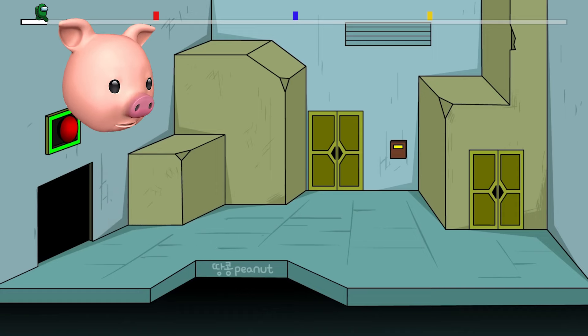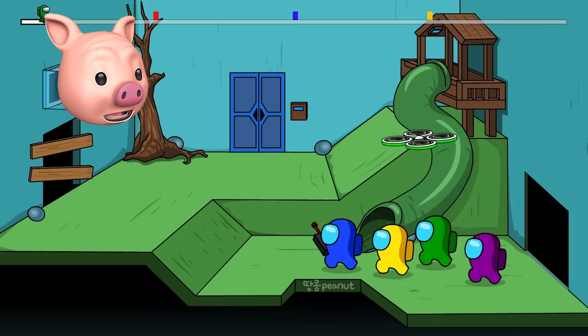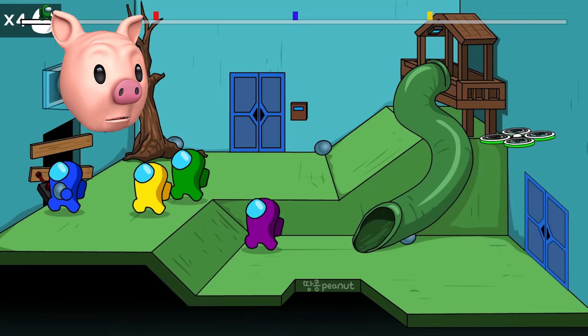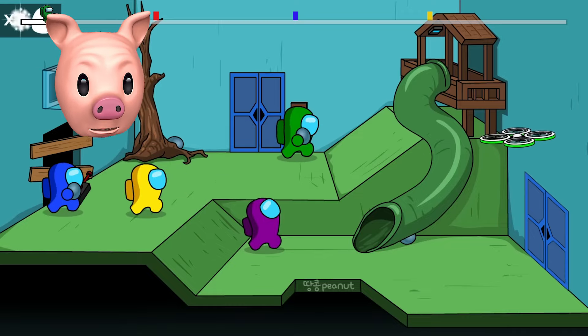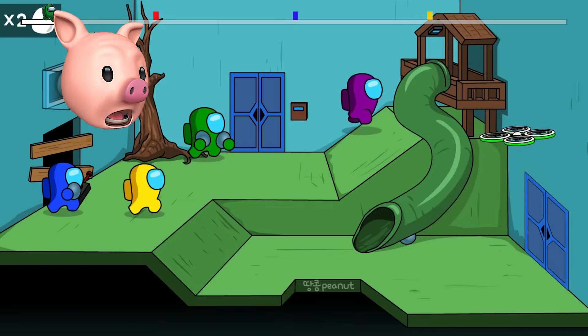We're gonna use this drone to open this door. We're already going to the next area! Now this is still level one, but Purple, you're supposed to go with the crew. This area looks very intense. I see what's going on — this is Opila's area.